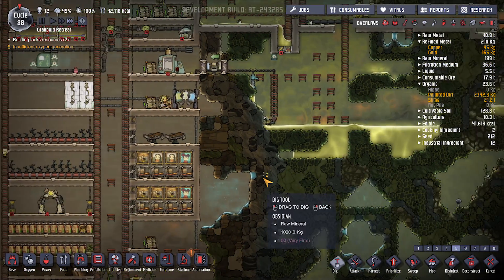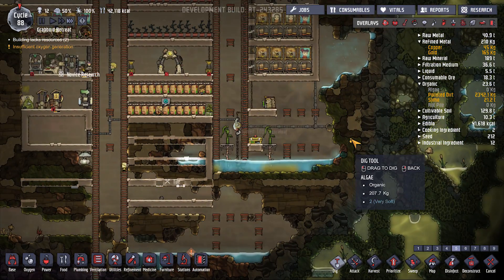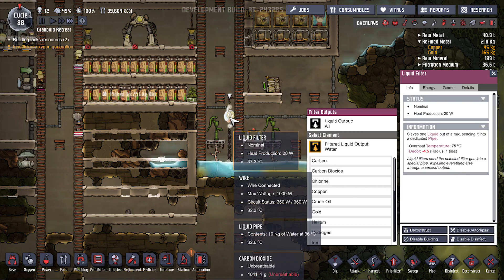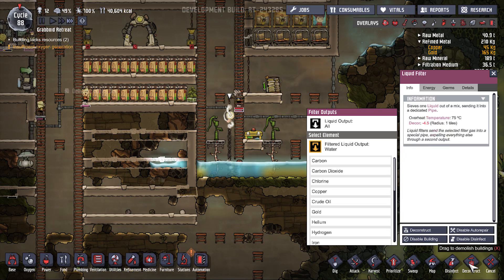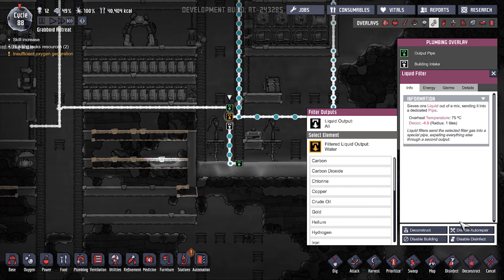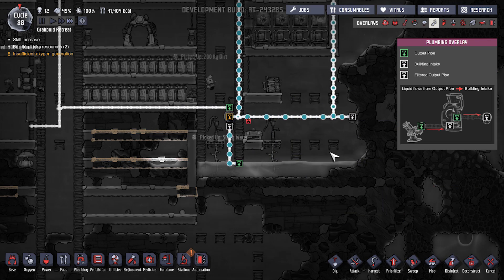In here there's quite a bit pumping through. That's not very effective. Let's deconstruct — let's go into pipes to make sure that we only deconstruct that one. That one we don't need going over there.